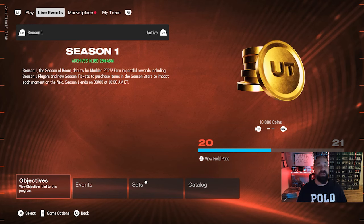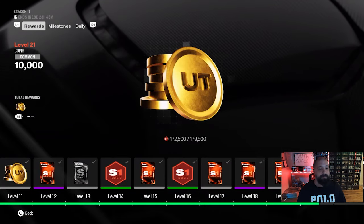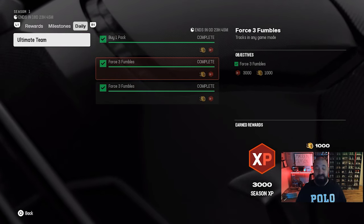What's going on everybody, it's Popular Stranger. Let's talk about the best solo challenge to play to force fumbles for season one. I loaded up my season one field pass and was taking a look at my daily objectives, and funny enough two of the three objectives were to force fumbles — so I got you guys covered.